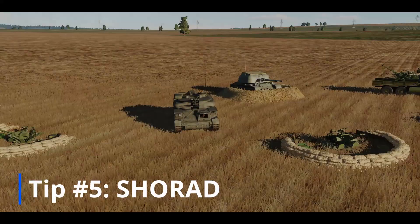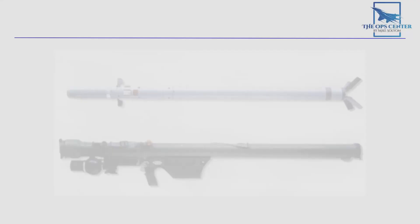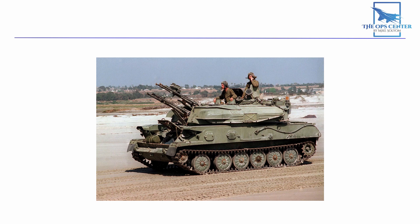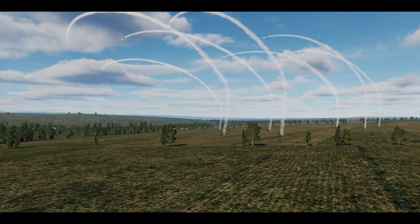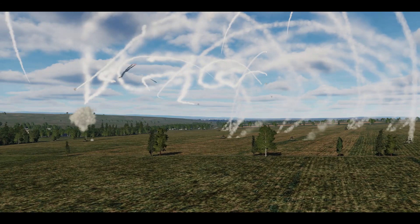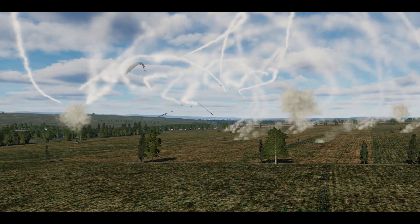When we say SHORAD, we're talking about all the gun and missile systems made for short-range defense. This includes shoulder-fired missiles like the SA-14 and gun systems like the ZSU-23. Even though they're short-range, they can be very deadly because they give pilots very little time to react. And since a lot of these systems don't use radar, there's no warning that an aircraft has been shot at. During the Vietnam War, short-range gun systems accounted for more US aircraft combat losses than SAMs and fighters combined — so they shouldn't be ignored.